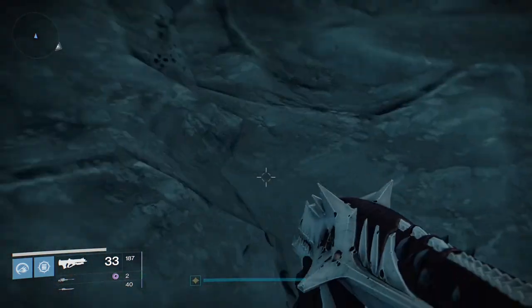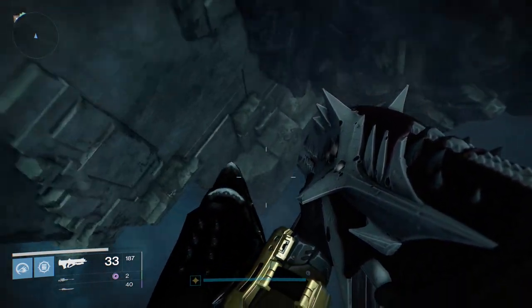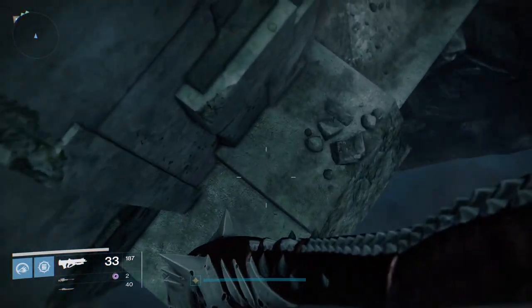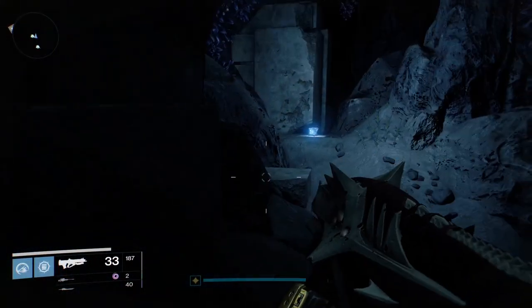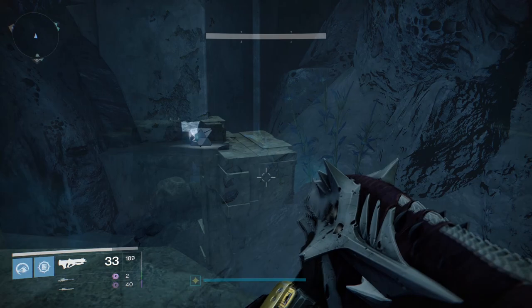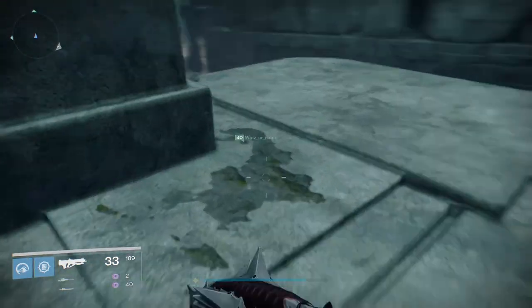Run all the way through the cave and then drop down very, very low, but look for the ledge to land on. There will be a small cave and that cave contains the final memory. Once you get the third and final memory, a new jumping puzzle will activate next to the cave and the Vex Gate off in the distance will be active.